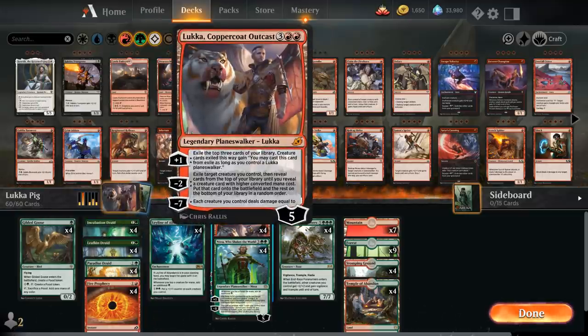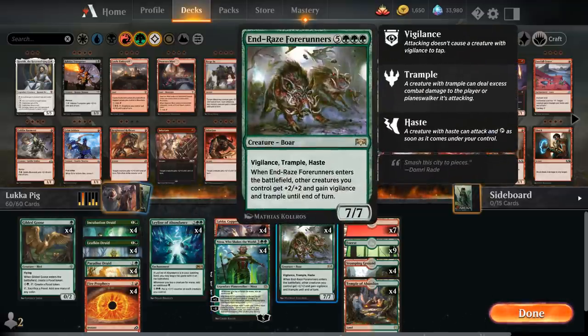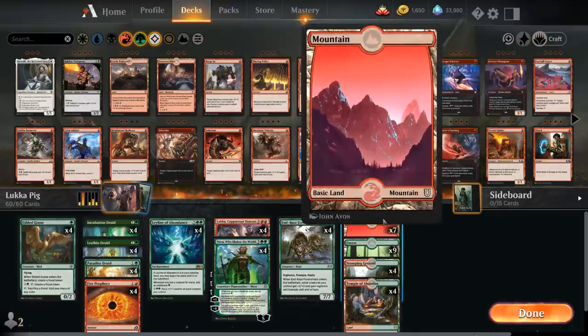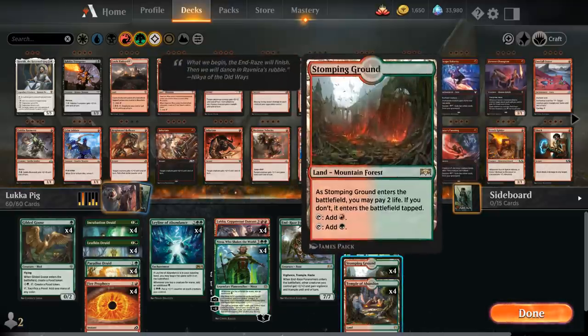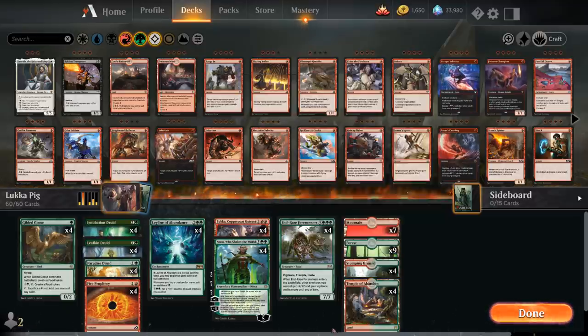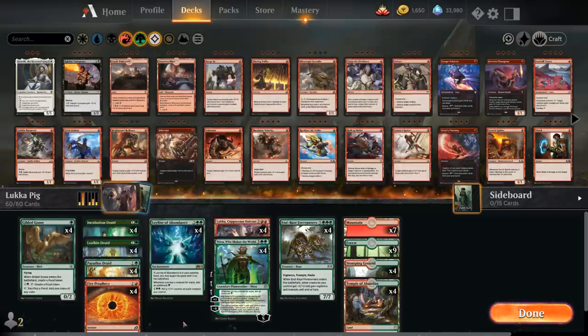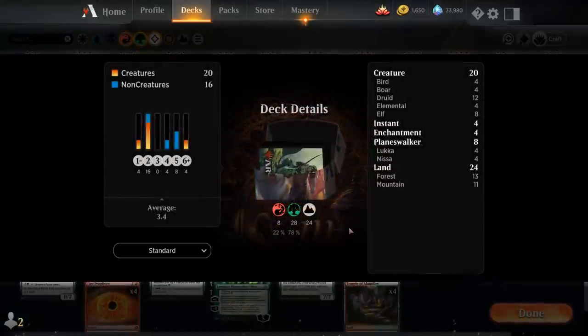At five mana we've got our two Planeswalkers, which are the two main win conditions alongside Endrace Forerunners, which we can also frequently hardcast thanks to our mana creatures, Leylines, and Nissas. The mana base is pretty straightforward: seven Mountains, nine Forests, four Stomping Ground, and four Temple of Abandon to give us a bit of card selection and help us find the missing combo pieces. The only new cards from Ikoria here are Luka and Fire Prophecy. So that's our deck — now let's jump into some games!